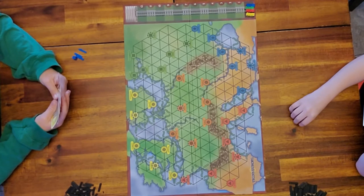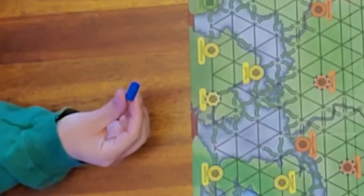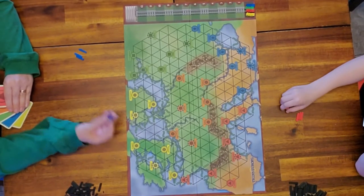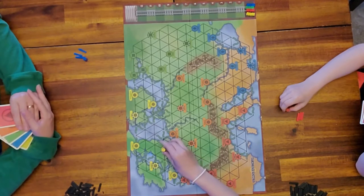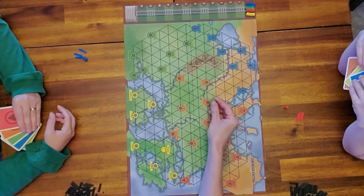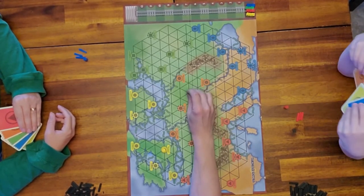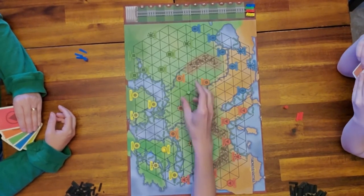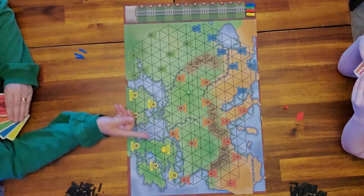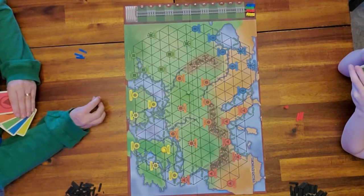The first thing you want to do is look at your cards and find out where you have to go. Once you know where you have to go, you will use the marker to start. So Lily is going to place hers first — she's placing on London. You don't have to place on a city; you can place out in the middle of nowhere.